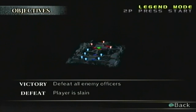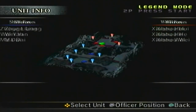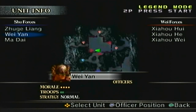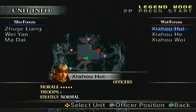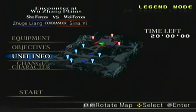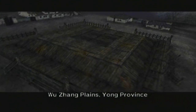The objectives: all I have to do is defeat all enemy officers to win. If I die or if the time runs out, we lose. For the Shu forces you have Jingle Yang, Wei Yan — which is me — and Ma Dai. For the Wei forces you have Jaho Hoi, Jaho He, and Jaho Wei. Alright, let's do it. In order to get Wei Yan's level 10 weapon here in legend mode, all you have to do is get 50 KOs in less than 4 minutes.